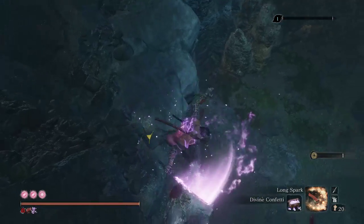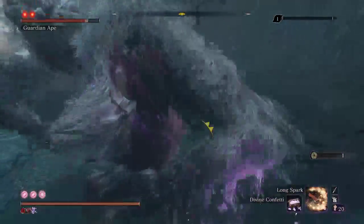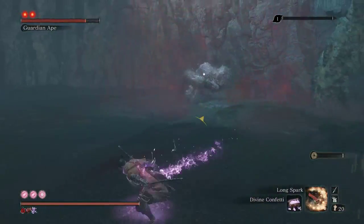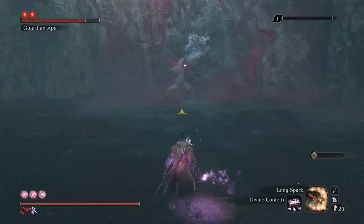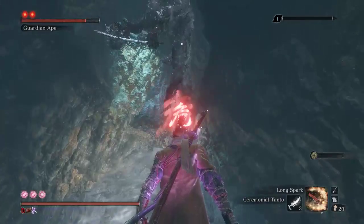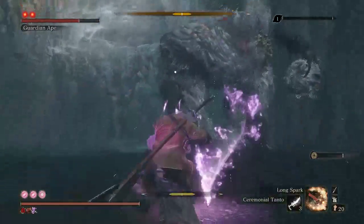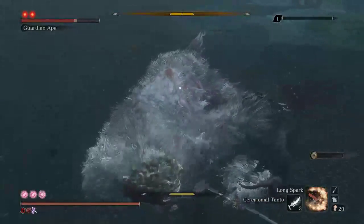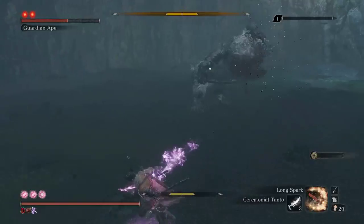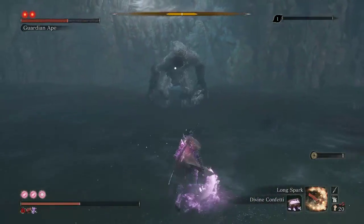Here we go again. Cord swing? Nope — screw it. I was so close to being free. I forgot to Tanto before the fight started — I'll have to do that when I get the chance. Like here. Don't want to leave the Hidden Tooth out — that could be bad if I hit the wrong button.